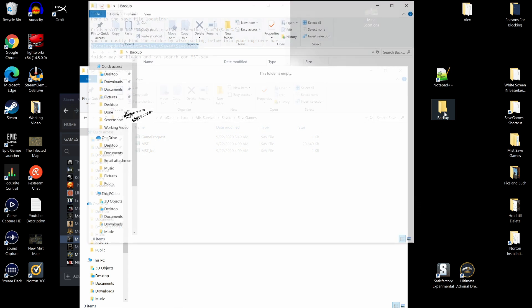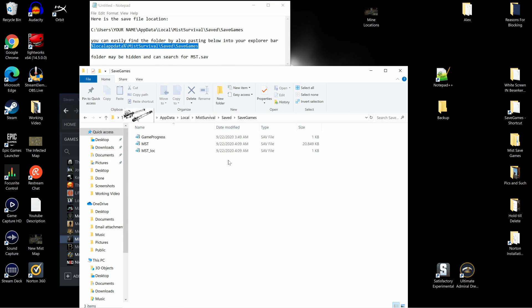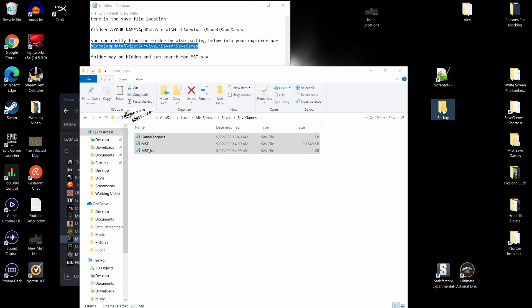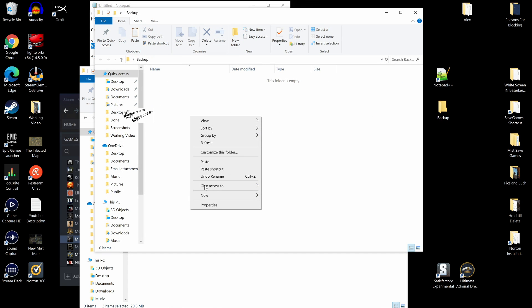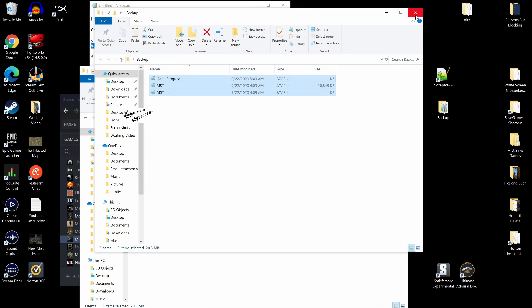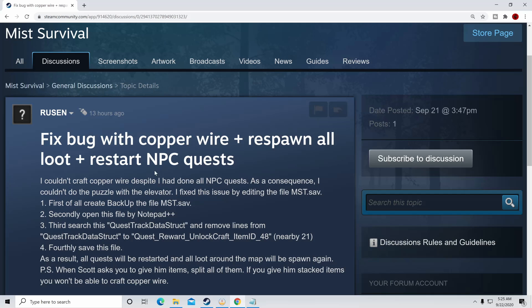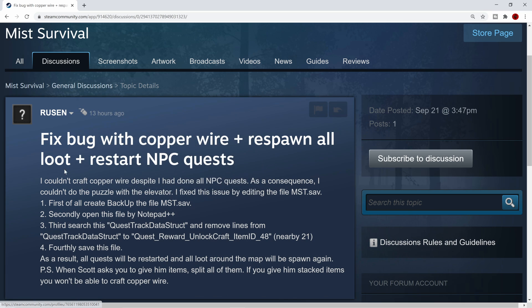What you're going to do is make a little folder on your desktop, and you're going to copy your save file and put it in that backup folder. That way, if something screws up, you're not going to lose your save. Because this took me quite a bit of time trying this out to figure out what the hell was going on, that Roosan recommended.